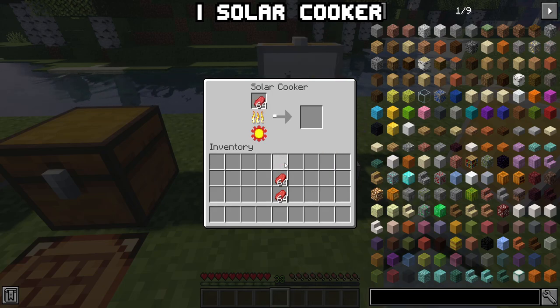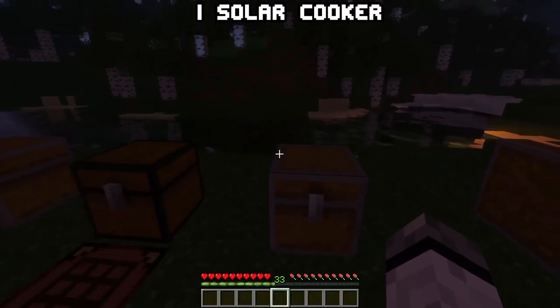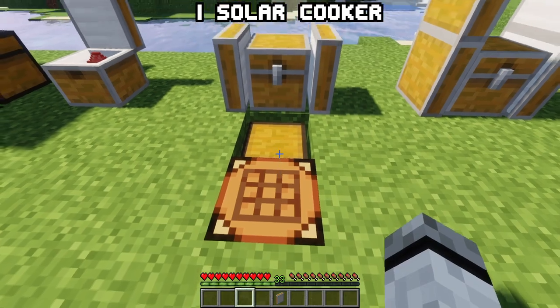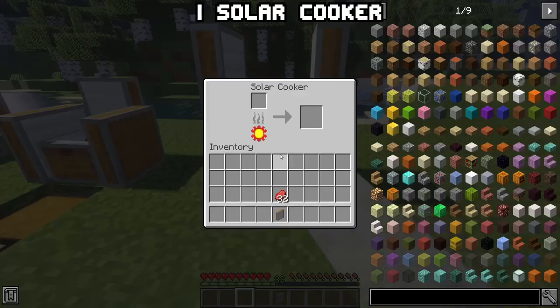If you place it down you can start cooking or smelting your items — just drop them in its slot. Of course the solar cooker only works during the day and if it's open to the sky. And it's quite slow, but you can craft reflectors with three iron, three slabs and three planks. Place them facing towards the cooker and it will speed up the process. You can add up to four reflectors to one cooker, making it speedy.